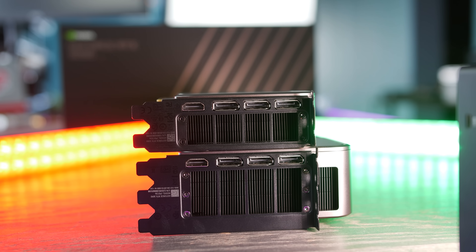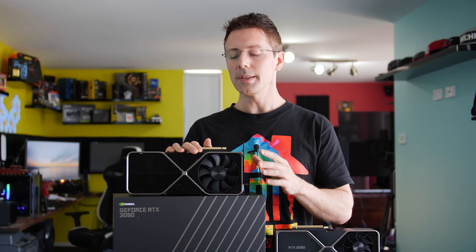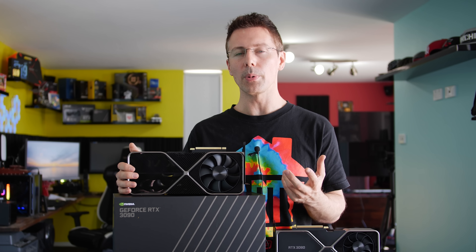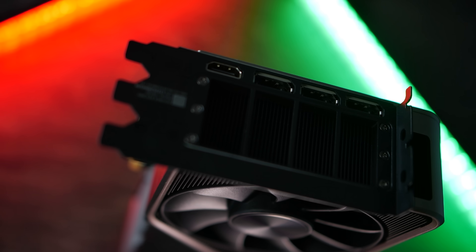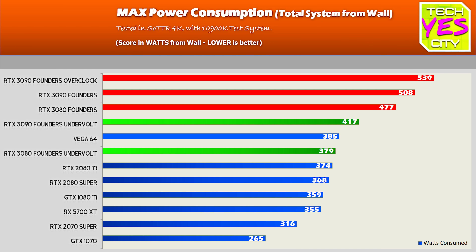With the new RTX 3000 cards, having extra HDMI 2.1 ports would be beneficial. However, cooling performance is actually quite a lot better than the RTX 3080 — bigger fans that spin quieter than the smaller fans on the 3080, giving better temperatures. If you want to overclock on the 3090 you can do it and still keep temperatures quite low. Out of the box, they've nailed the fan curve profile — very quiet with temps remaining low.